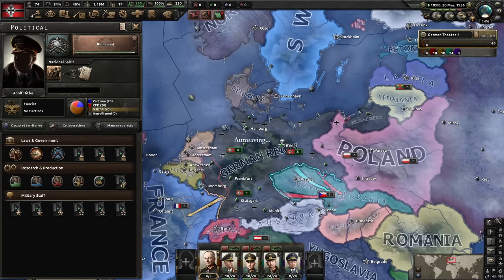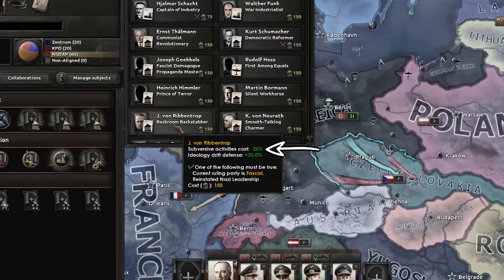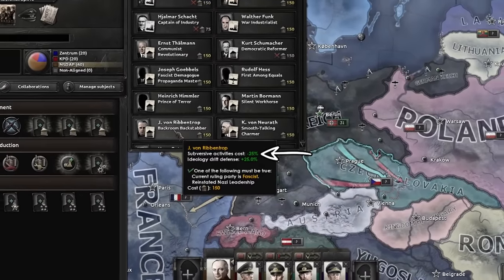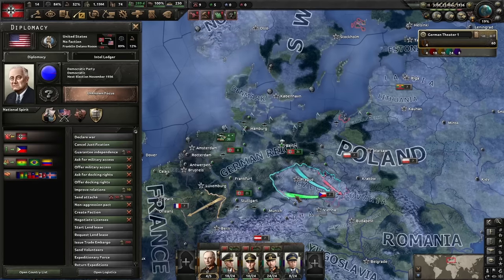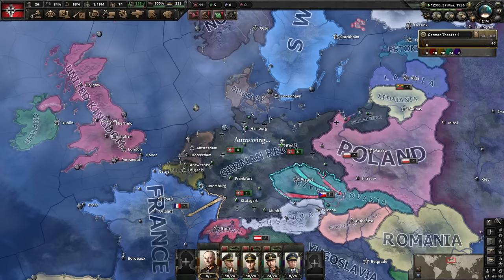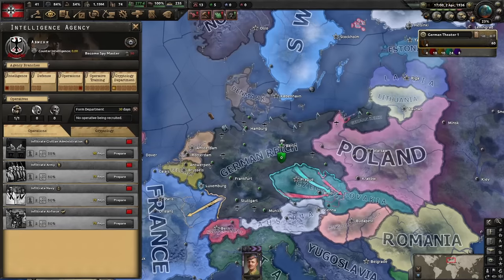A few days later the Rhineland Focus finishes. It provides us with an additional 120 political power and increases world tension by 5%. We now have enough political power to hire the backroom stabber, who lowers the time and cost to justify war goals by 25%. We'll use that modifier and the increased world tension to re-justify on the United States. The shorter duration of the justification means that tension will rise faster. We're halfway to our target of 40% world tension — the magic barrier after which we can do something called force ally, a technique to form a faction with otherwise unwilling partners and a cornerstone for our strategy.